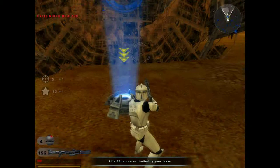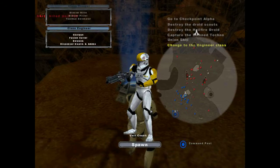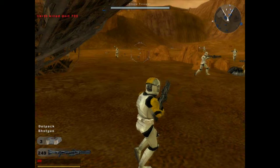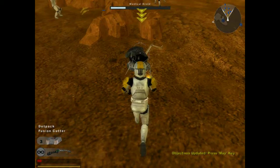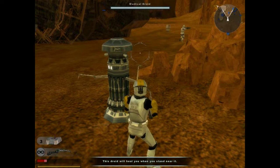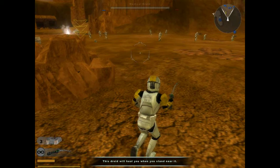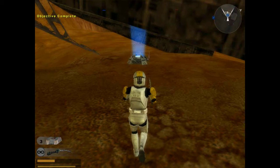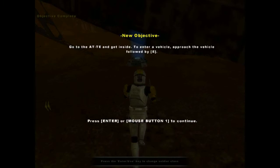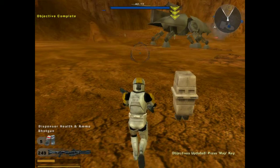Change to the engineer class at the downed Techno Union ship command point. Again, I'm using a controller — completely different things, it's X. You can probably hear my button mashing in the background. Oh, I'm almost dead. Repairable health and ammo recharge droids — I'm not reading that because it's just gonna tell me controls I don't need. I could use a medical droid right now. I am a very huge fan of this game, so I thought it'd be fun to do a video. Go to the AT-AT, get inside — approach the vehicle, it's X for me.